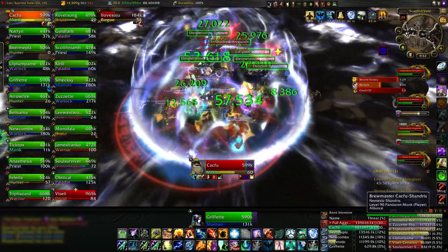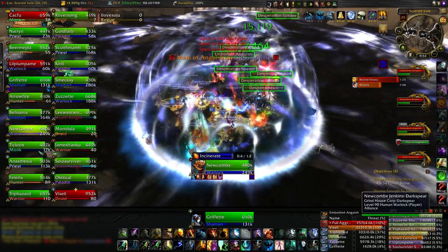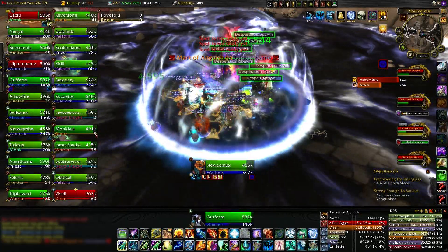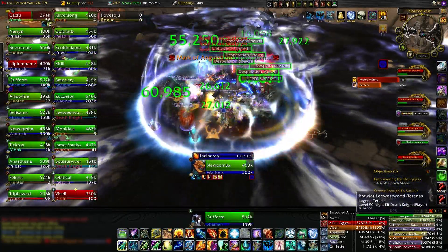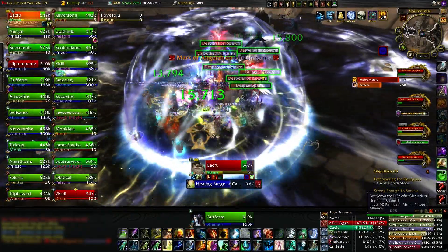The cast bar is Quartz — another major popular one. It makes your cast bar nice and huge. You can do lots of other stuff with it too. Like here you can see Incinerate, Chaos Bolt — it shows what your target is casting.